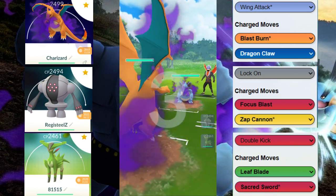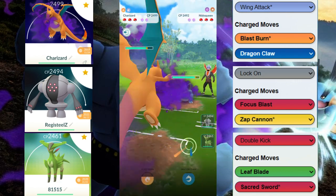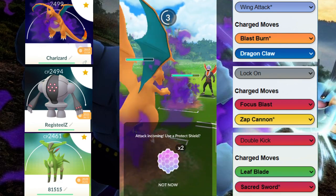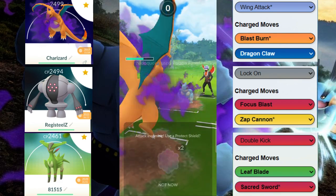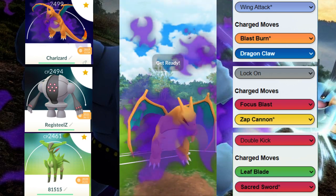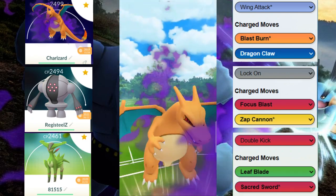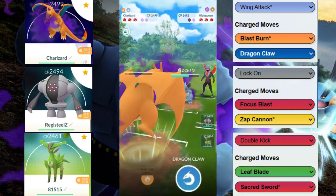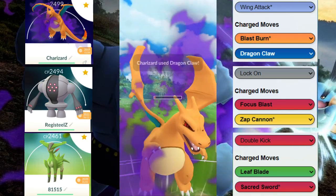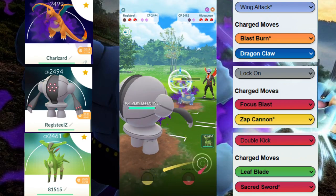Alright, Nidoqueen — Shadow Nidoqueen versus Shadow Charizard. We're doing some decent fast moves but they're also doing really good Poison Jabs at us. We decided to let the first charge move go, and then we're just gonna throw this Dragon Claw because we know we can get to two Dragon Claws. At this point we're just trying to get some shields.